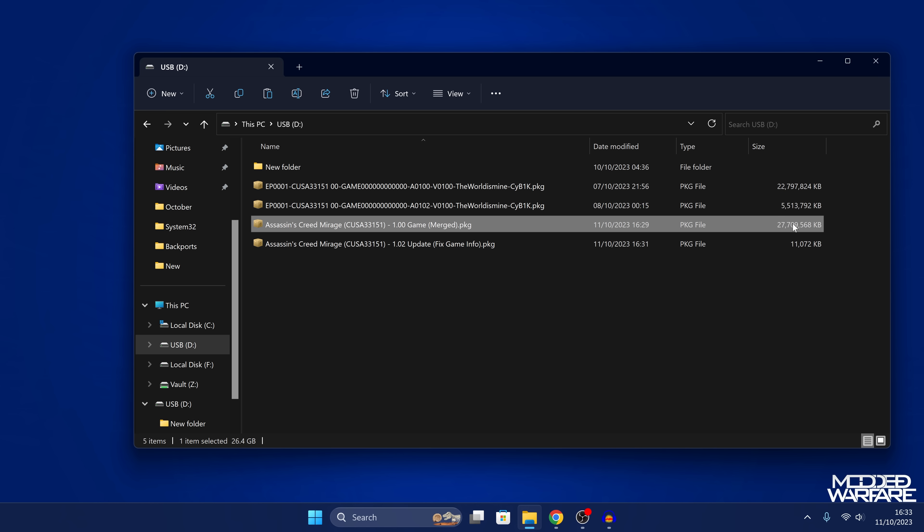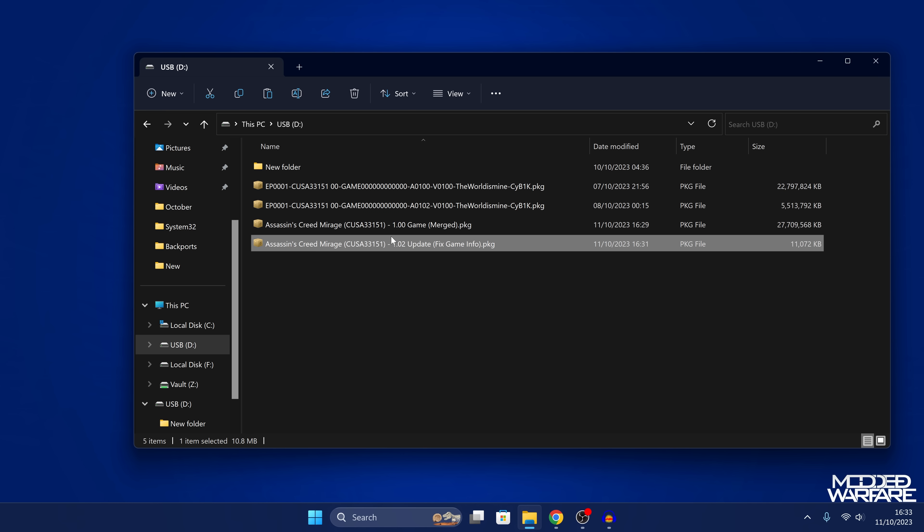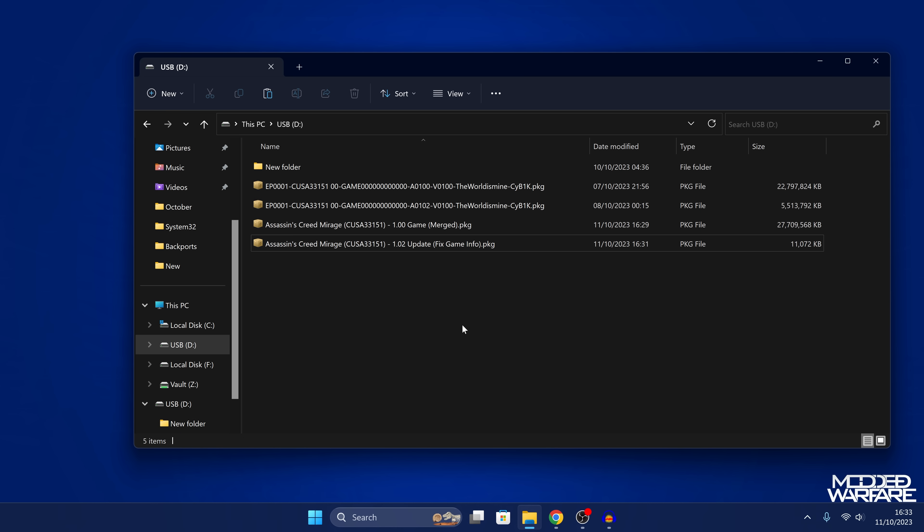The game is merged into one package — that's the only package you need. You can see it's 27.7 gigabytes, which is the game plus the update combined into one file. However, when you install this file it will still show version 1.00 even though the 1.02 update is included. The smaller package is there purely to update the displayed game version so it shows up correctly on the home screen. You don't have to install that package, but if you want the correct version showing you can install it too. Copy everything to the root of a USB drive.